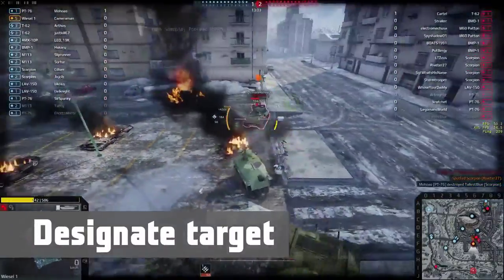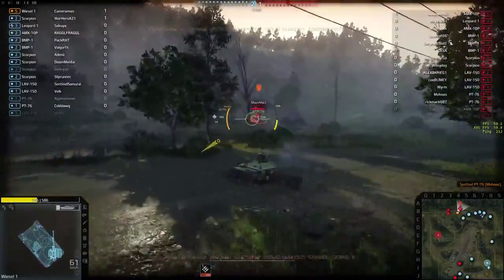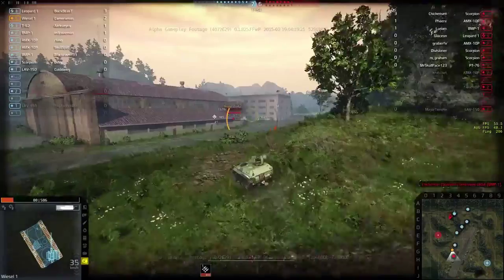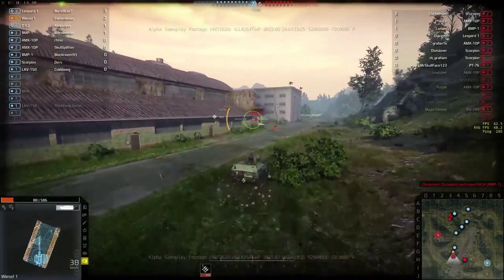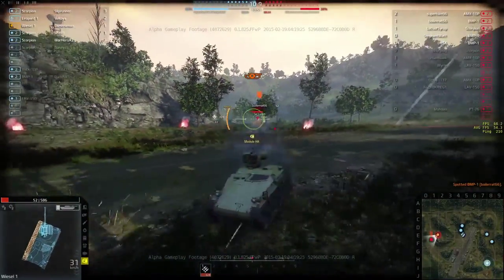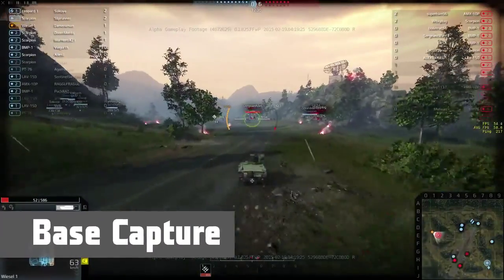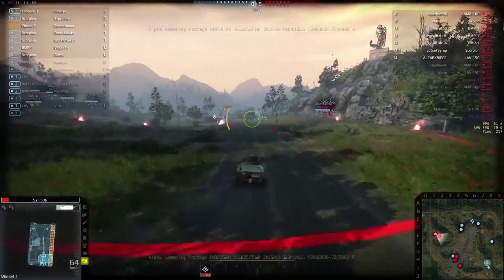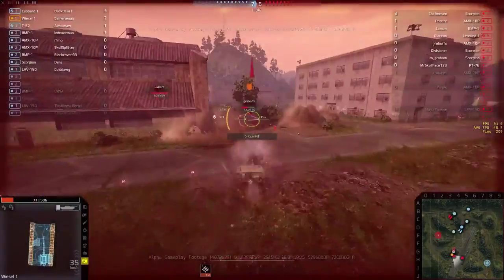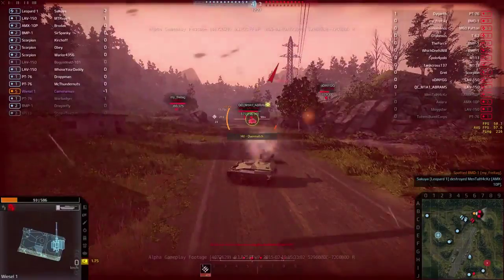AFV players will be able to designate targets by hitting the V key and keeping them within their sights for a few seconds. While designated, an enemy target will lose stealth, show up on the minimap, and most devastatingly, the fire that target receives will hit for maximum damage. For example, if a shot would normally do 90 to 110, it would be guaranteed to do 110 damage as long as the target is designated. This is a very powerful ability and will be restricted with cooldowns and timers. Lastly, AFVs have the fastest capture rate in the game, giving them incentive to stay alive into the late game and help capture bases quickly. Quite simply, everything on the battlefield can easily kill you — you need to be smart, fast, and stealthy to stay alive.